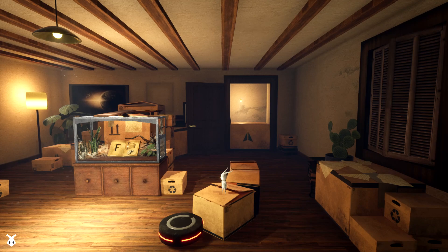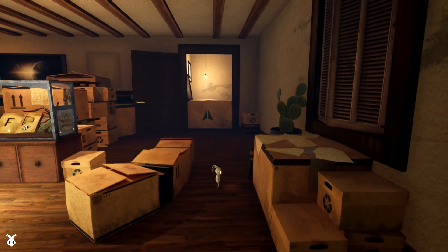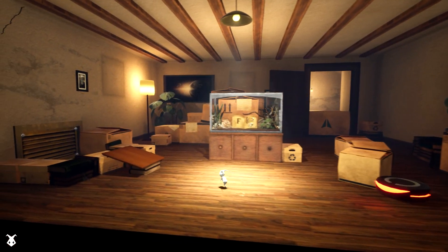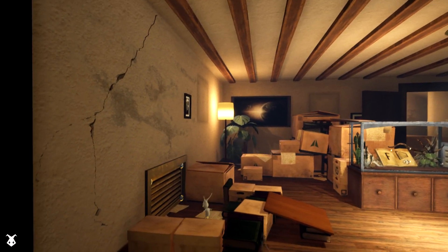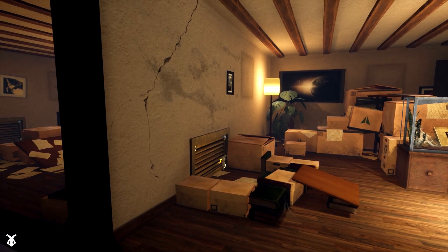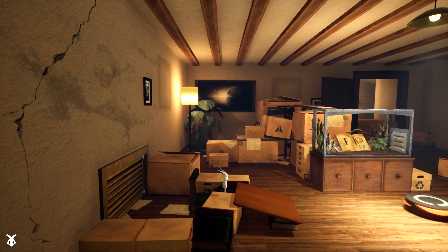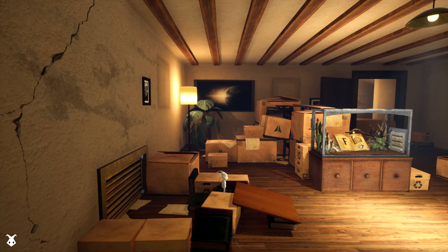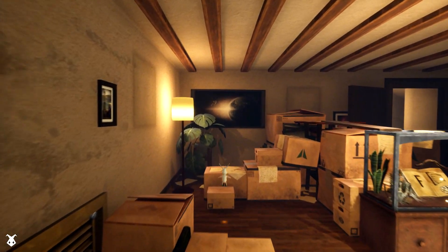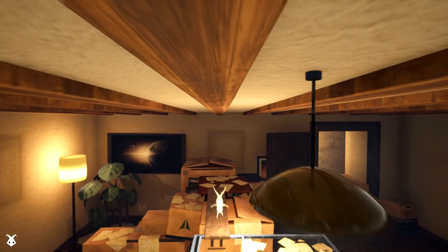It looks like inside that vivarium there's a book that's being kept — not like a monitor lizard or anything like that. I'm gonna go this way. Up and over. Look at this — surely I can unscrew these. Yeah, should be able to get through. I think that's what the book's on about. Let's go over here and up these boxes. Maybe I can get a better look at the book.